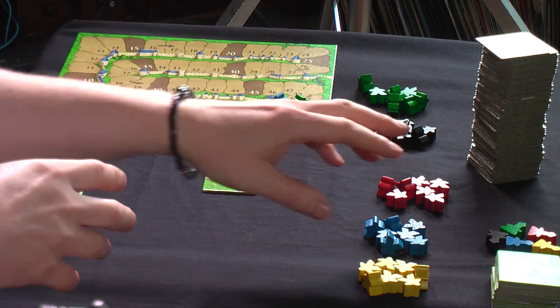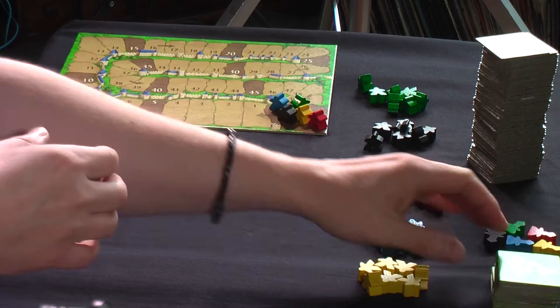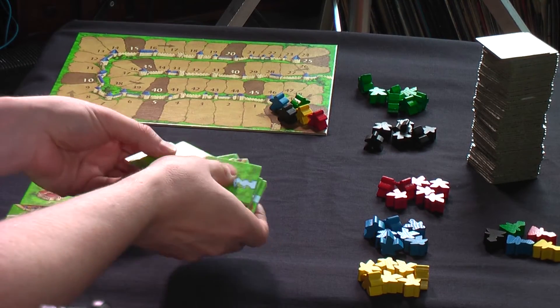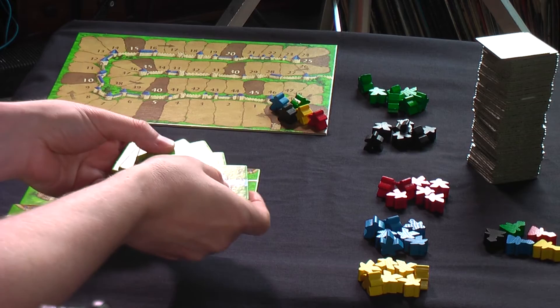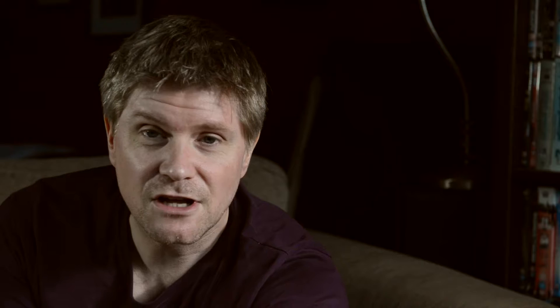You also get two mini expansions in this. As I say, there are loads of expansions. In this edition, which I believe is the 2014 or 2015 edition, they've decided to put in two mini expansions: the Abbot and also the River. The River is basically just different tiles that have a big river running through them.